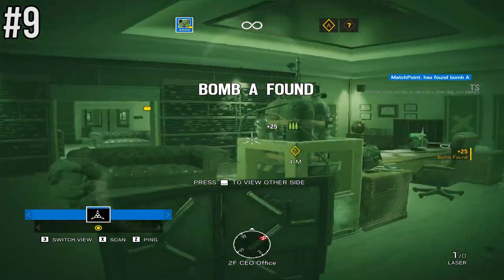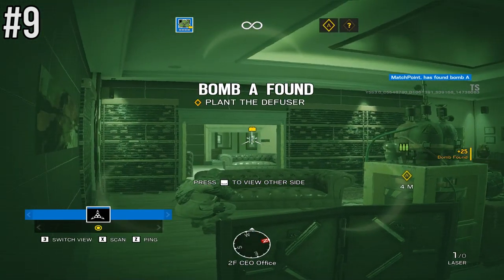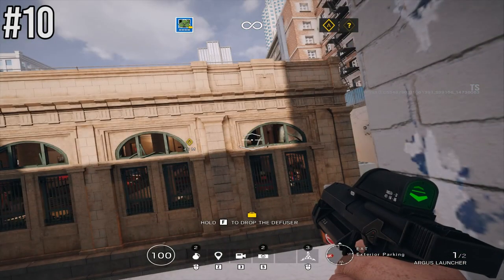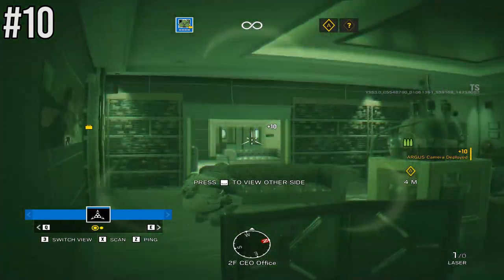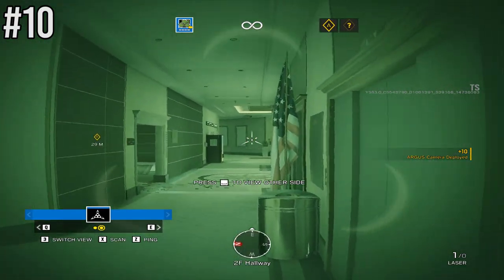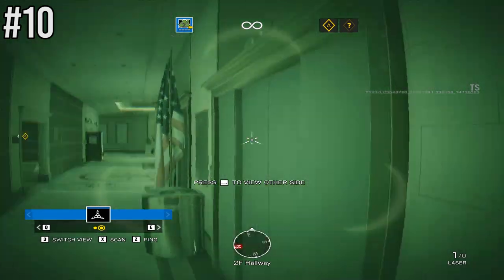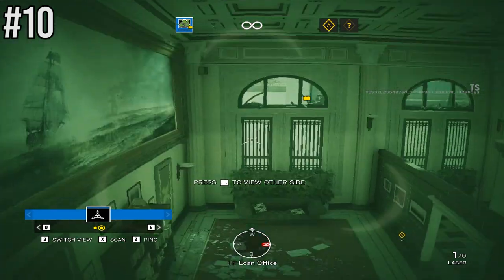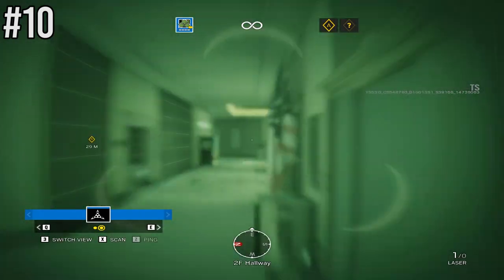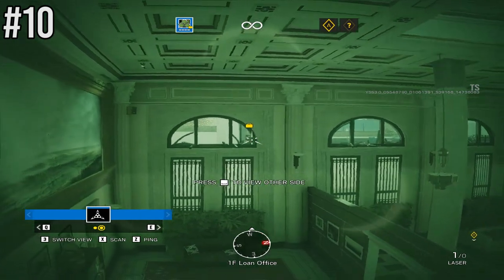Another one for Bank — the number 10 spot. From the car park area, come to the right-hand side and shoot your Zero camera into the soft wall as I'm doing here. You'll be able to cover the whole hallway and Red Stairs, which is a great angle. You can do this early in the round to cover teammates and gain the intel you need.